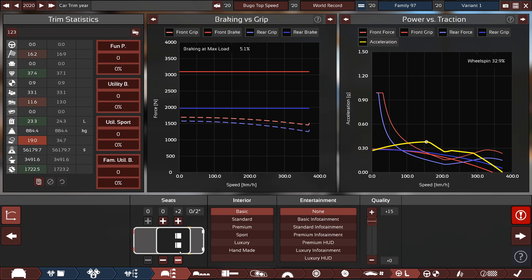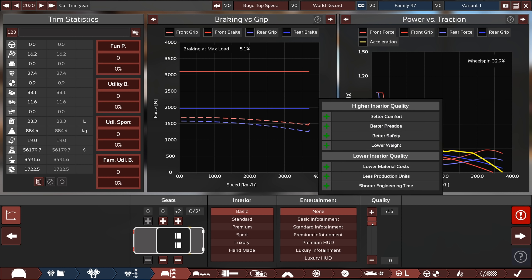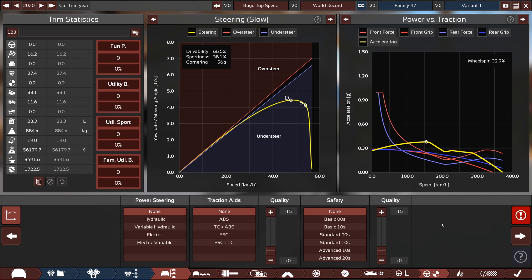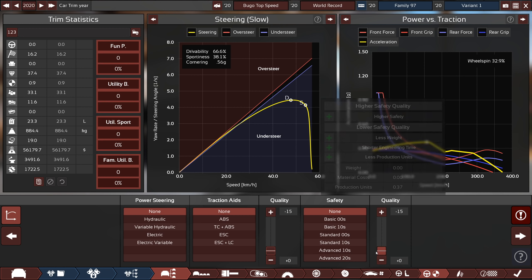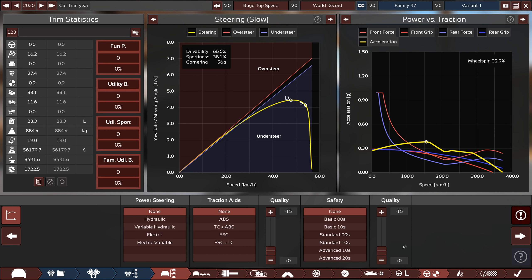On the interior, it is the tiniest of seats — the half seats. They are indeed lighter than a single seat, so that's what I've gone with, and the most basic of interiors. Plus high quality interior actually means lower weight, so that's what I've gone with. Same thing down here, except it's reversed — low quality traction aids is lower weight, and low quality safety is lower weight as well.